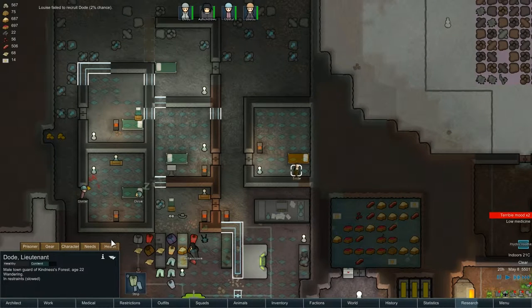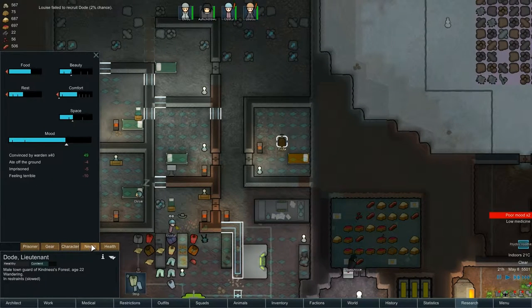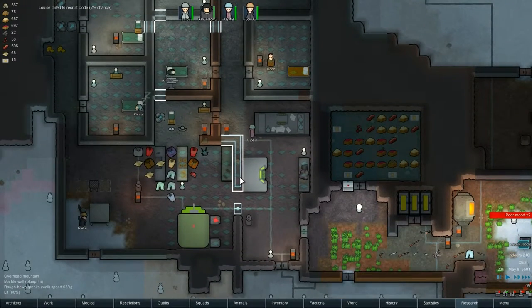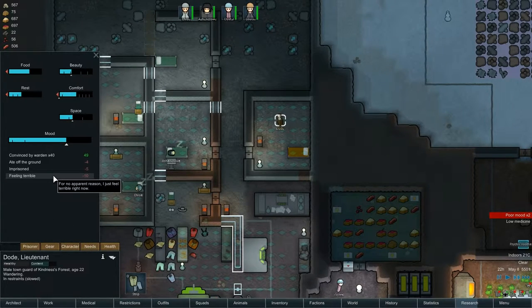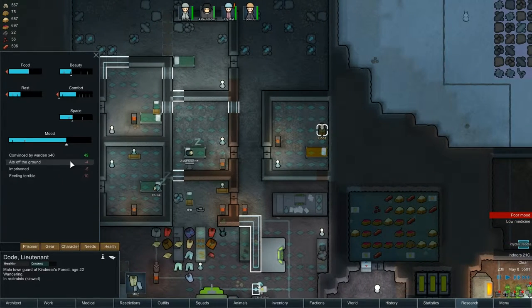This Dode guy - we're probably better off just releasing him, but I really want him to be part of my colony. He needs to feel like the room is more beautiful. Eight off the ground. Could make him a little table, but that's only minus four.